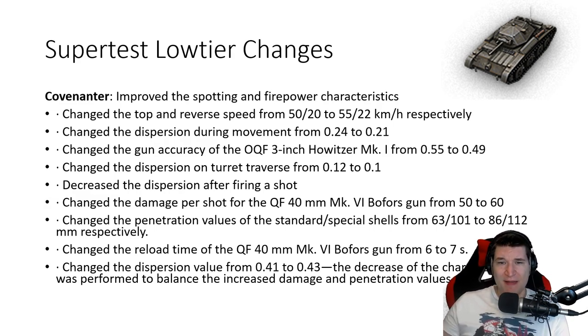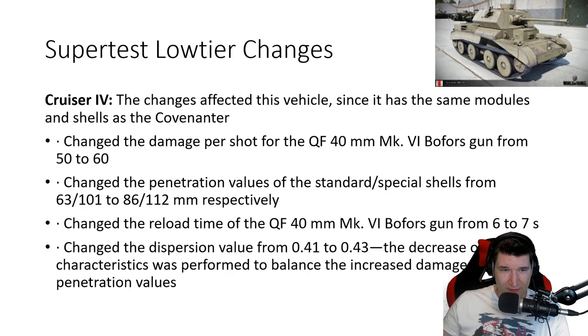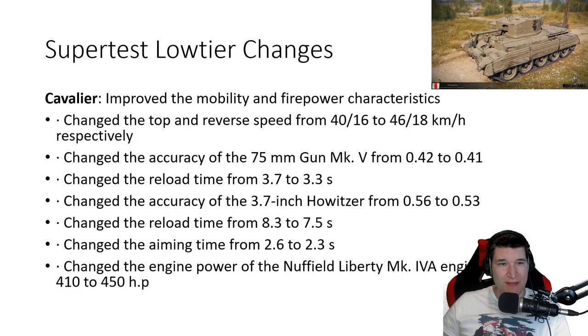The Covenanter is actually a really fun and unique tank, so it's good to see it got some buffs. Next up, the Cruiser 4 — it got basically the same changes as the Covenanter with the QF 40mm Bofors gun: penetration buff, alpha buff, reload time nerf, etc. Making it a little bit less accurate, which is understandable because it does have a decent chunk of burst damage in it.